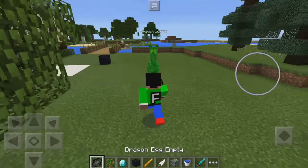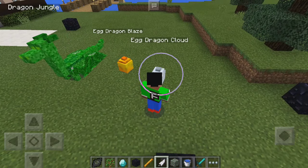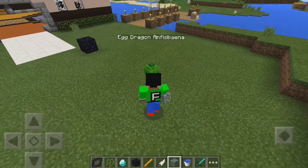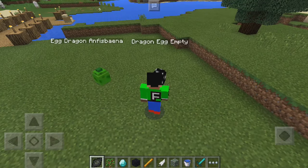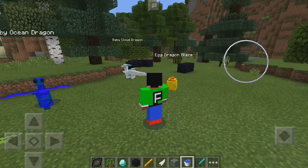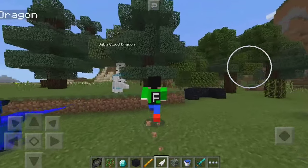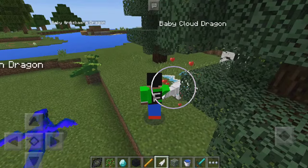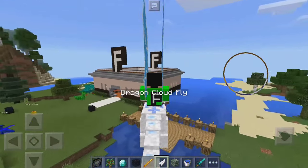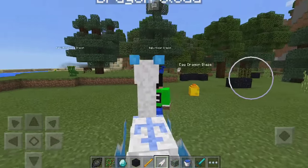We have a few others to go — we have the blaze rod, the feather, and the moss stone. Let's try the feather one, which is the cloud dragon. Just tap on the screen and spam it. As you can see, they can all fly and you can ride them. It is really cool — let's see if I can do a little loop. Awesome stuff.